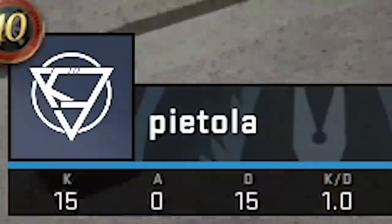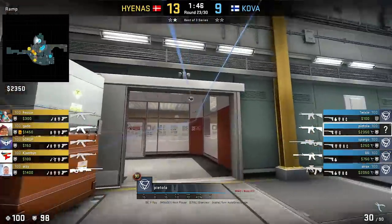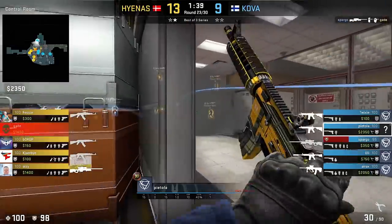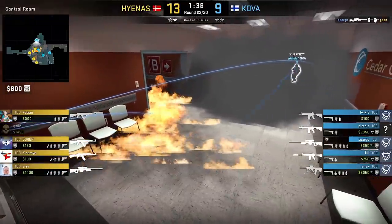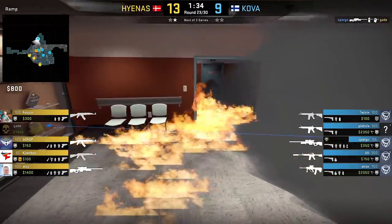Next up Pietola's POV on Nuke — he's the ramp player doing a casual smoke plus nade combo, but then also has an interesting Molotov lineup that goes behind that smoke, making it harder for opponents to hold or wait nearby. Also, if there are plenty of players holding the smoke, this molly would probably damage someone and give nice early info for CT side.